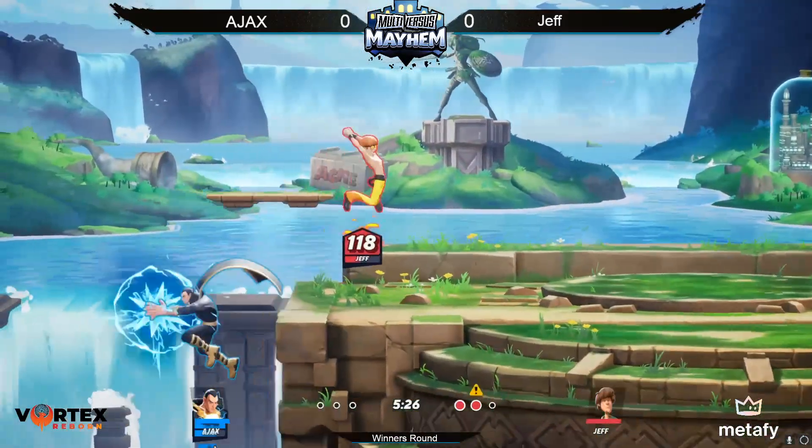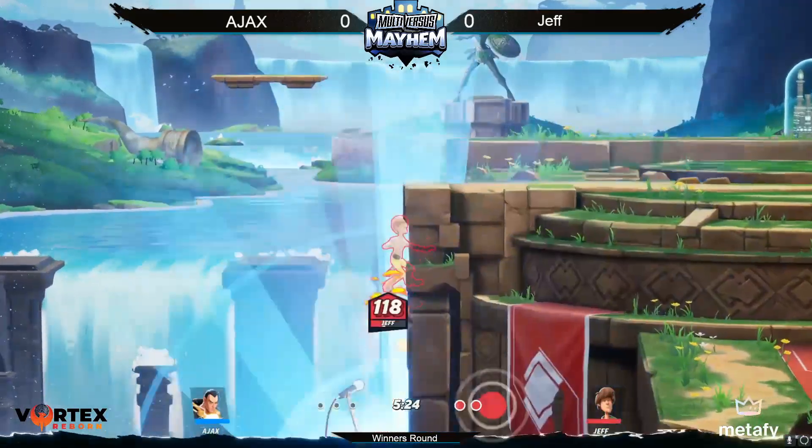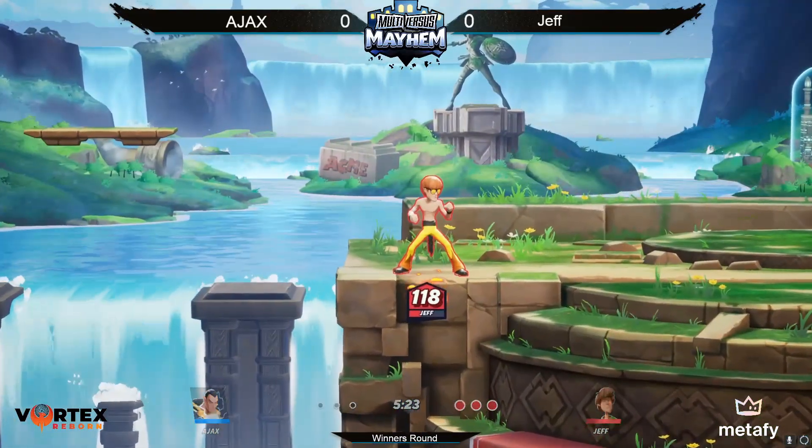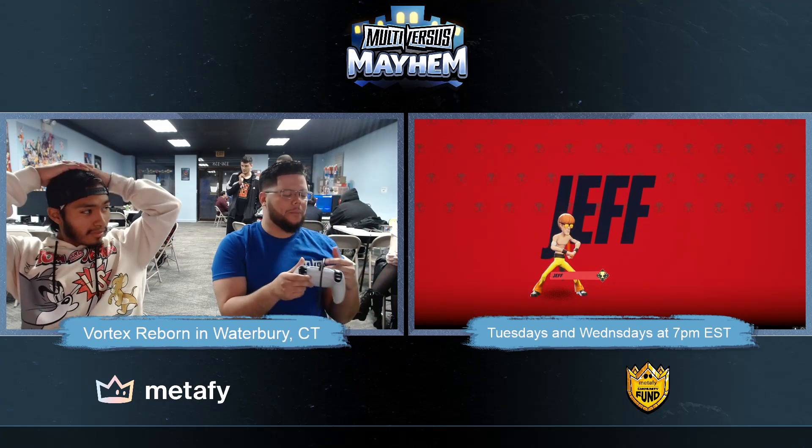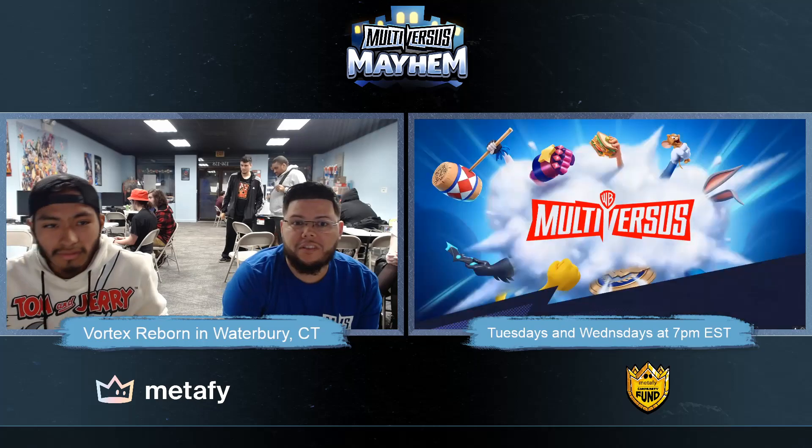He can up B twice I believe, and he can fly. That's an SD — you win! You can see they're laughing about it, they're just testing. Question is, is Ajax going to pull out Batman? I feel like that was just a thumbnail type of play. I think he just wanted to experiment with Black Adam.